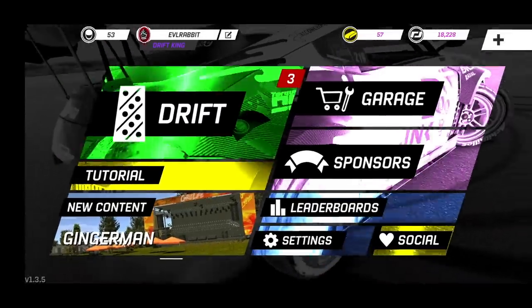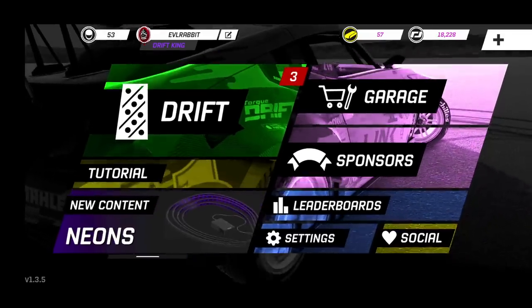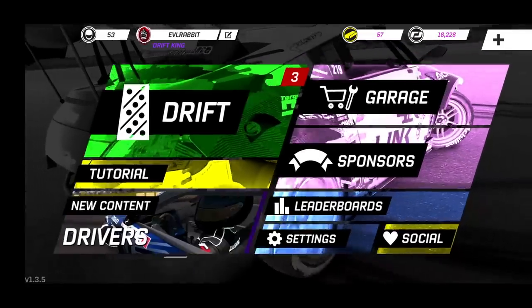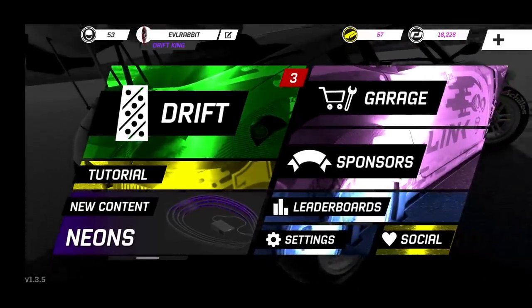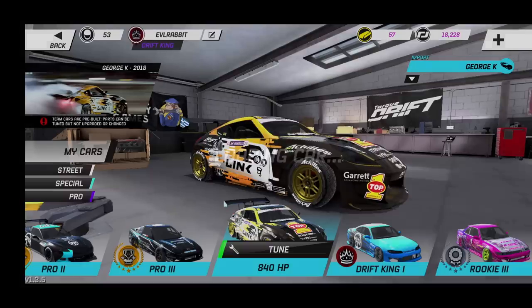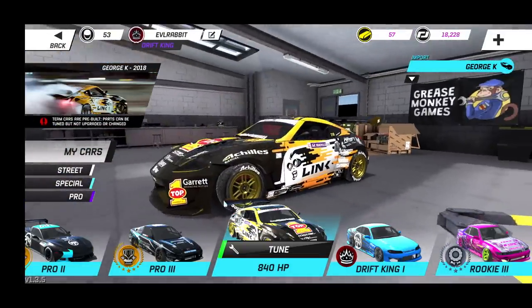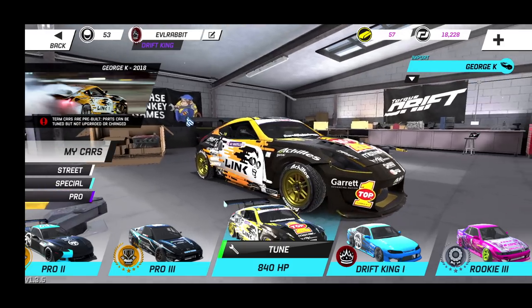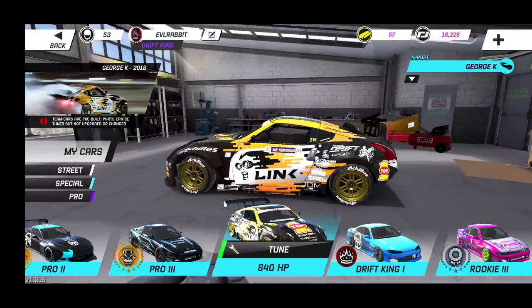Welcome back to another Torque Drift update - another banger update from the game devs. We have drivers, neons, and the Gingerman Grid Life track. In the background you can see George K's car with a big wing. If you haven't updated your game yet, you need to. George K's car now has his new livery and the big wing hustler underneath - it looks pretty sick. The carbon fiber front matches his actual car, and they even got the little bumper clasps. The attention to detail is incredible.